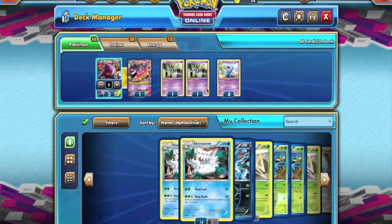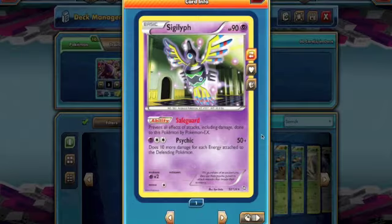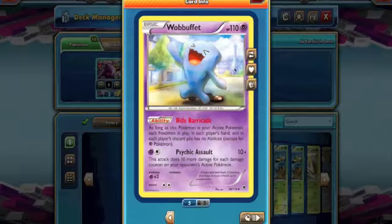I'm using Sigilyph and Wobbuffet as our main walls. Sigilyph has the Safeguard ability, so it's safe from all EXs. Because we're running Psychic energy, we can also use his Psychic attack, which does 50 and 10 more for each energy attached to the defending Pokemon — good if they're powering something up with nothing for your Sigilyph. It also has a nice free retreat cost. Wobbuffet I'm absolutely in love with — 110 HP is very nice, pretty difficult to knock out with non-EX Pokemon.